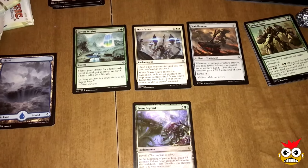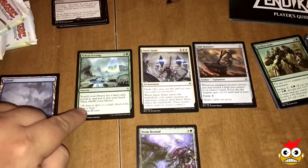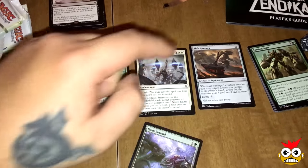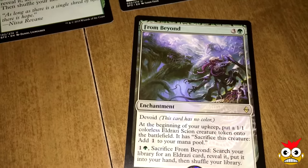All right guys, our second pack — we have Sylvan Scrying, Stasis Snare, and Slab Hammer for our uncommons, and our rare is From Beyond.